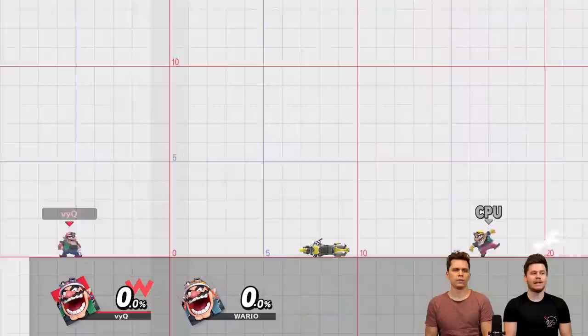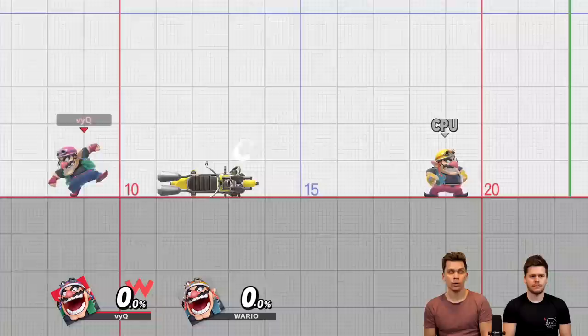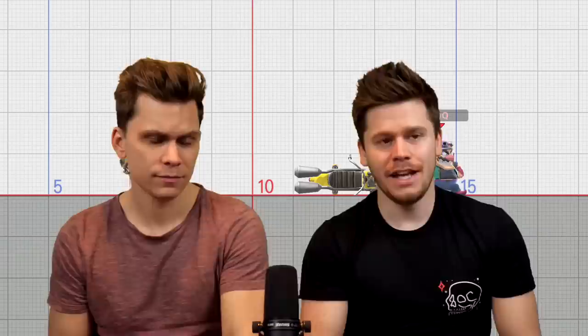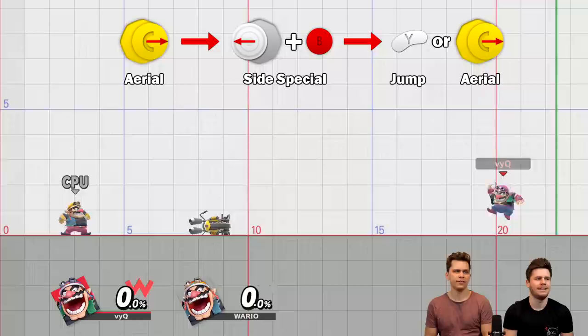All right guys, let's try something different. We've seen two new techs found in the past few weeks and we want to try them out and share them with you. The first tech is with Wario — it's actually pretty useful. The bike has to be out, and once the bike is out, Wario has this thing where when you do side B again, he's looking left and right. What people discovered is that if you do an aerial and then right after the aerial you buffer this looking left and right, you can cancel it in the first and second frame.